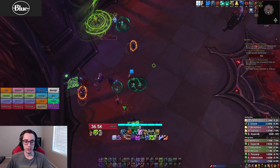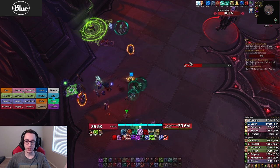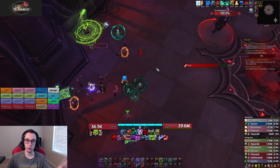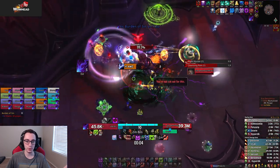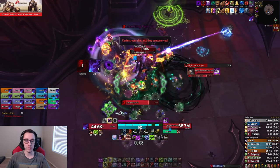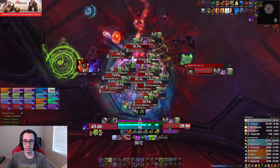Your DKs should be using AMZ on the adds. Keep in mind the adds happen a little closer than two minutes apart, so defensive cooldowns that are two minutes long need to be used prior to the first Cleansing Pain — use it about two to three seconds into the fight. This goes for any two-minute cooldown.